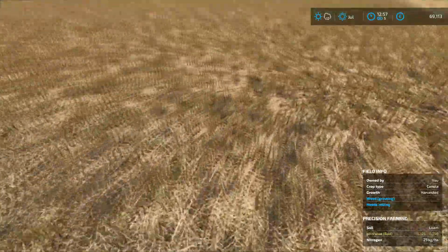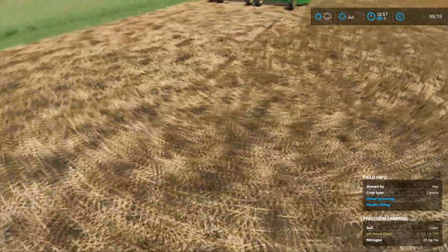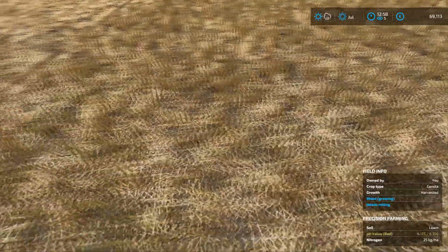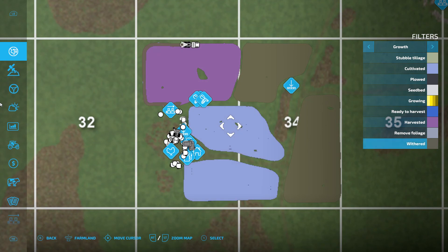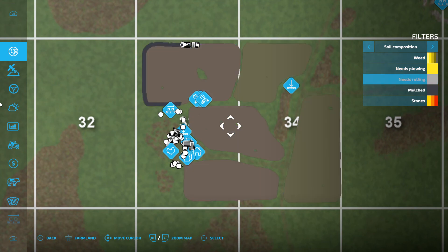Now according to this, we don't have an expected yield at the moment, and in fact it doesn't even say anything about being mulched on there. Interesting. But if we go onto this map, we can see there it's been mulched. Okay, where am I looking - there it is, that's the harvested one. Okay, so it's just returning it to its previous state. Oh, here's the mulched one. That's showing that it's been mulched. Splendid.